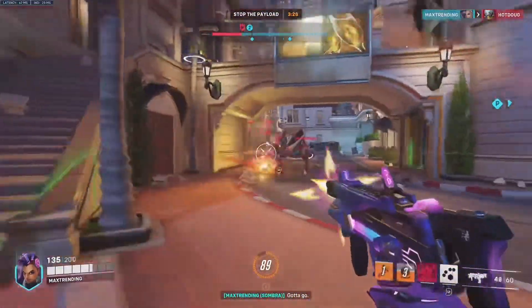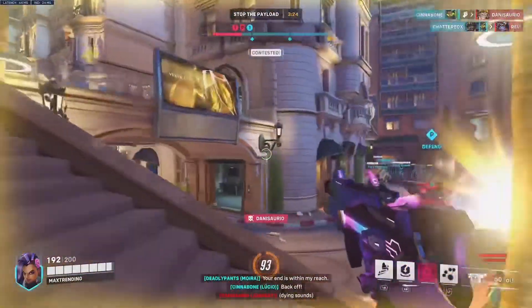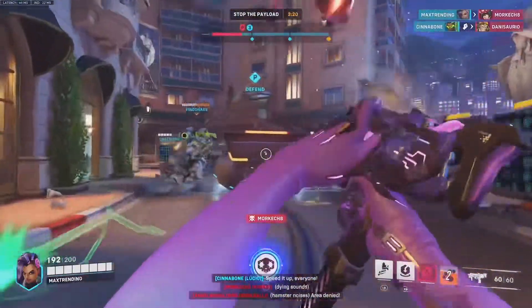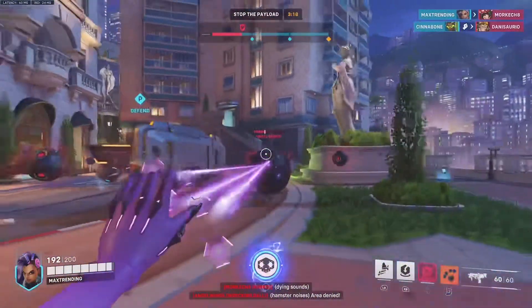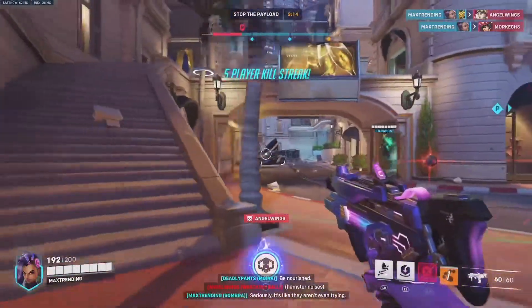Alright, let's get coding. Sombra's main weapon is going to be her machine pistol, which is a short-ranged automatic weapon. This makes for being a close-range queen. You will quickly learn that you are going to have to take big advantage of her stealthiness to play this hacker.